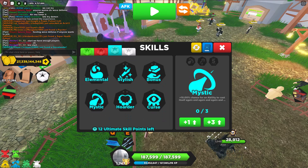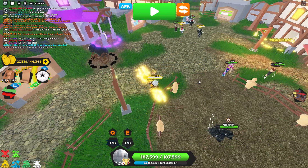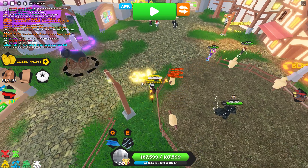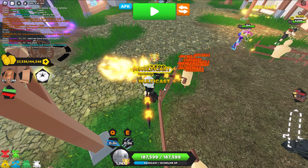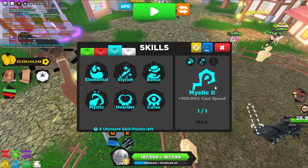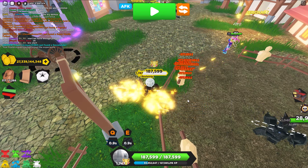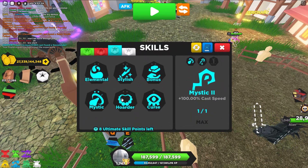Onto the skills — we have Mystic. That tier of Mystic lets you do the Multicast, so it looks like this: I can just recast my ability. Cast Speed here makes me able to use my ability quicker, which is very helpful of course.